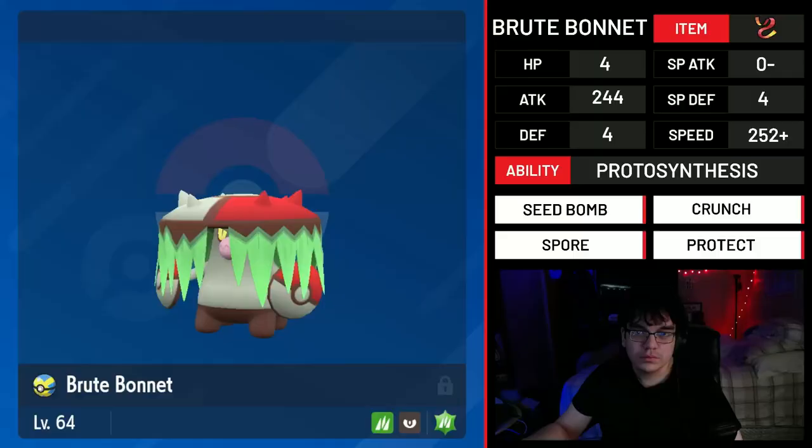For the first Brute Bonnet set, I wanted to go over the set utilizing Seed Bomb, Crunch, Spore, Protect, and Focus Sash. This set is not the common Brute Bonnet spread you would necessarily expect, mostly because most people expect Rage Powder on it. But you can utilize it in different ways and play to its strengths a bit better if you stop looking at it from the lens of — this thing is just there to perform what Amoonguss does. It can perform unique things because of its unique stat pool.